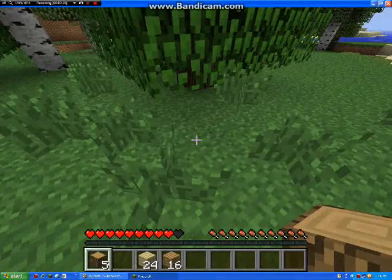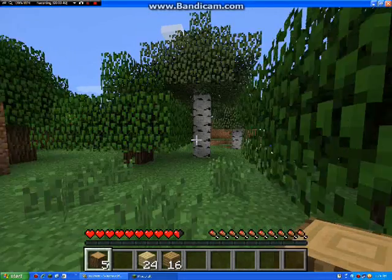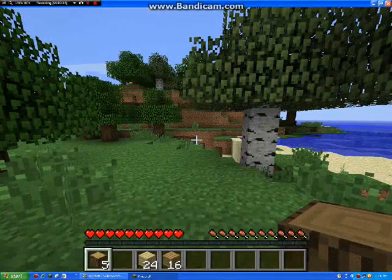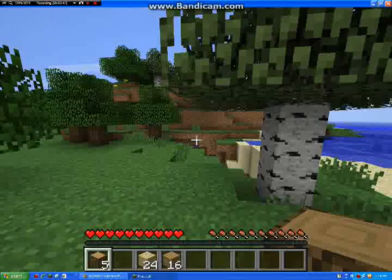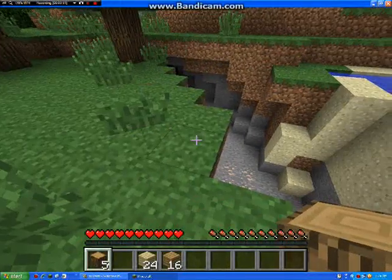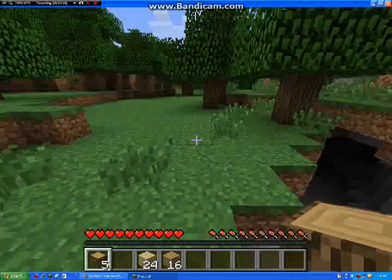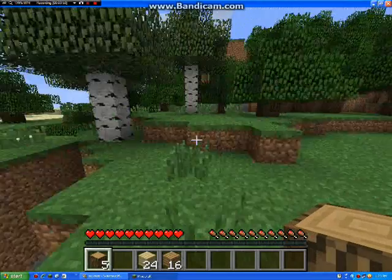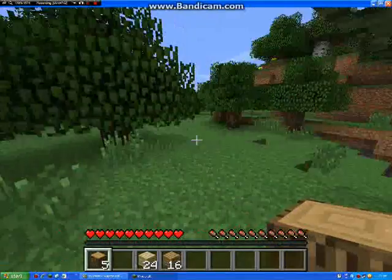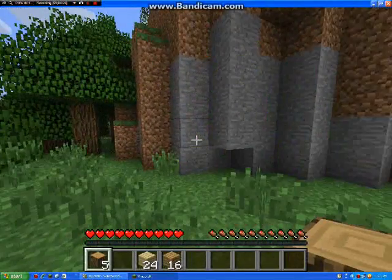If you fall down from too high, you lose a heart. But if you have enough food in the food bar, you can survive. I'm not going to go down there today without any tools. I might go down there if I have tools, but if I do, I'll have to explore. This looks like it will be my hidey hole.